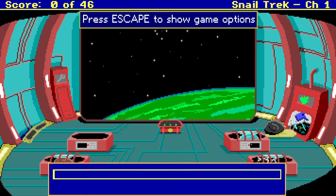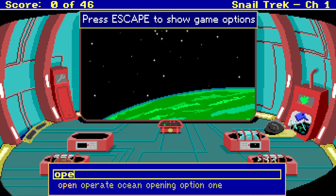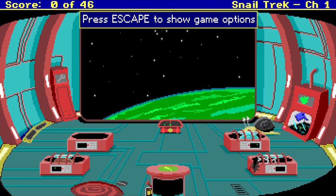Can I steal the lettuce? Take lettuce. You need to open the machine first. Open machine. The Lettuce-o-matic has tentacle print scanners that require the botanist to unlock it. She's in one of the stasis pods. So one of these pods has our botanist in it.